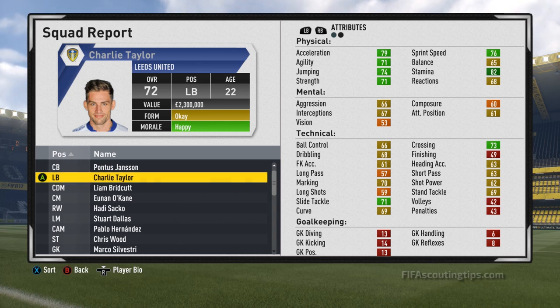So if you need a fullback who can double as a centre back if needed, Charlie Taylor is a great choice. That's because he's tall at 6 foot 1, has good jumping, and his strength isn't too bad either. But he's not just a mispositioned centre back, he's good at fullback too. He's pacey and has great crossing, so he'll be an excellent player on the break, and he can tackle and read the game as well. Plus he's got 82 stamina, so he'll last all game, wherever you end up playing him.